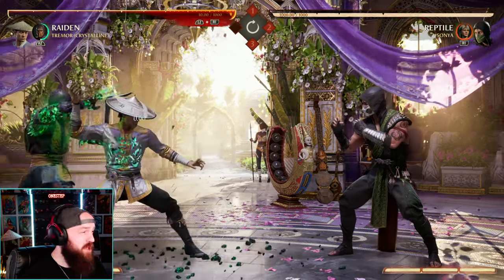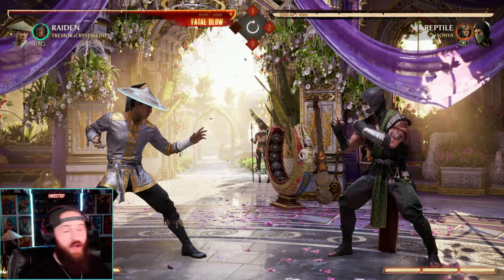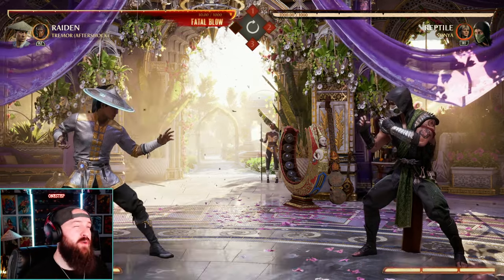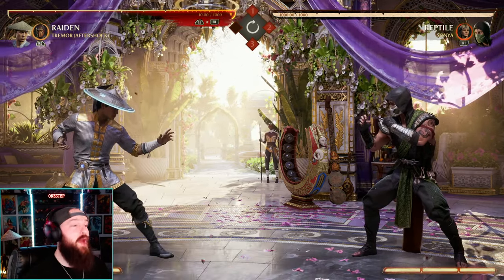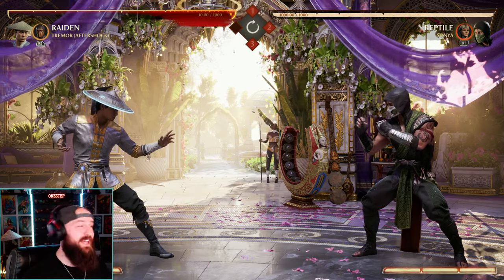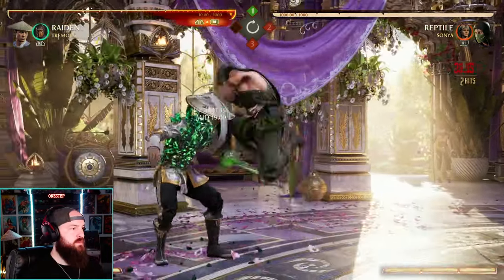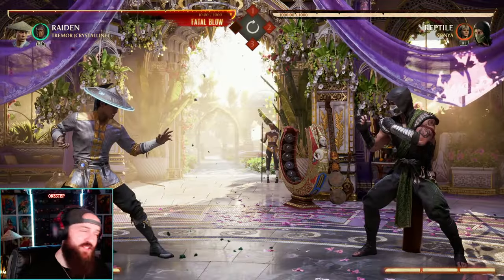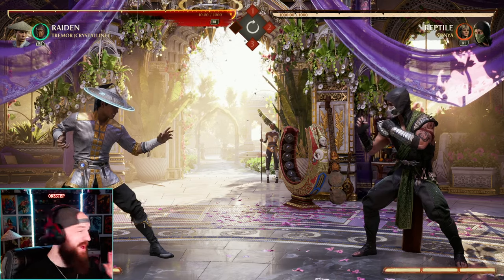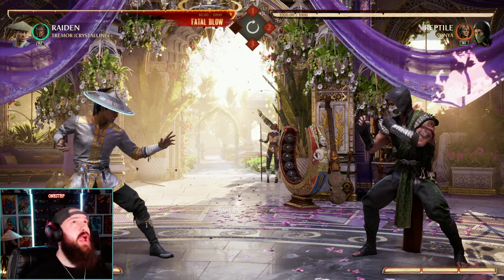Probably one of the best cameo moves in the entire game is Tremor's Crystalline back cameo: Crystal Armor. It lasts about five seconds, and while the armor is on you, you cannot get knocked down or thrown — and yeah, that is huge. It's pretty slow to activate, so you might get punished if you try it carelessly. I'd recommend using it on a hard knockdown from your opponent or when they're far away. No other cameo offers a tool quite like that.